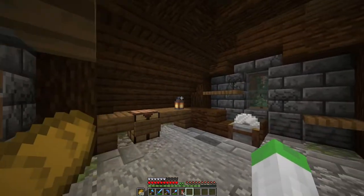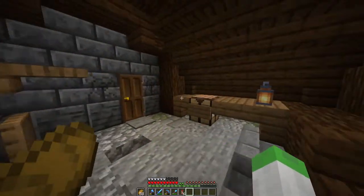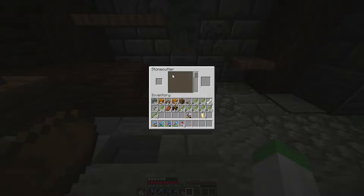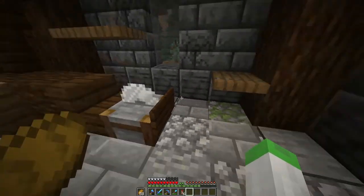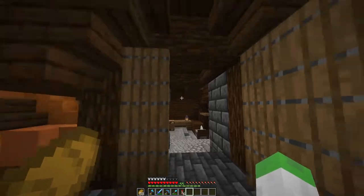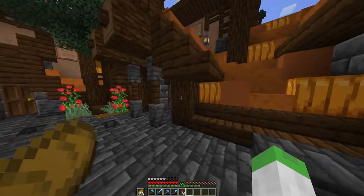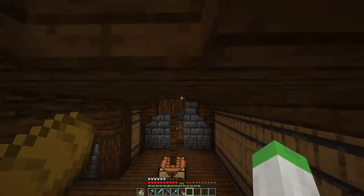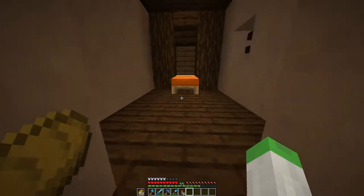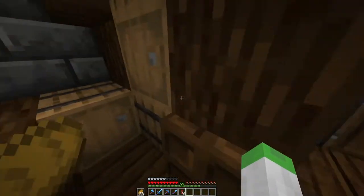Back here there's a little carpentry workshop — just for aesthetics, no real functionality. I've got a stone cutter so I can cut up stones in the carpentry area. I really wish there was a sawmill in this game; it feels like there should be. This is what the building looks like from the other side, and this door connects back in. Up here there's a little sleeping area for the carpenter.